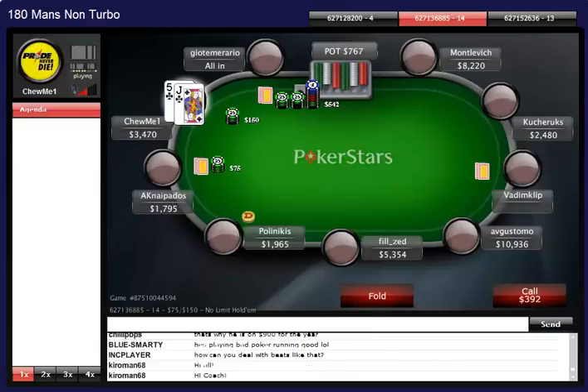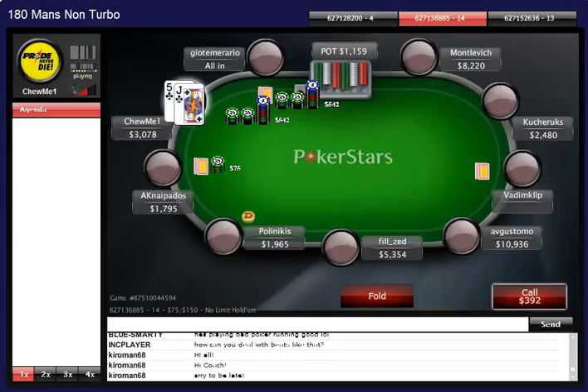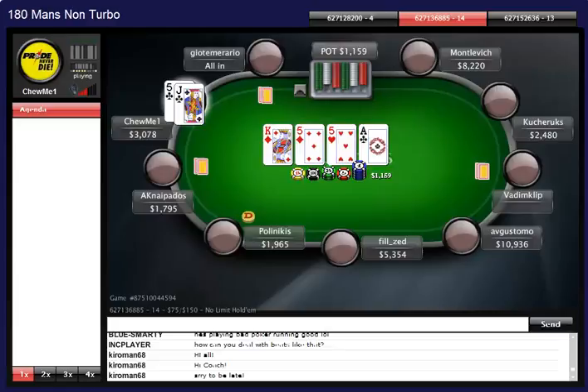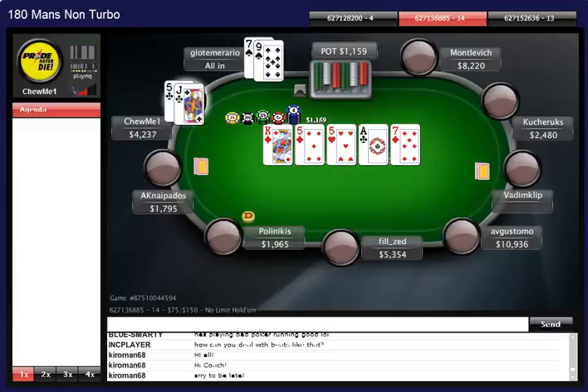This guy is shoving 4 big blinds under the gun and I have jack-5 of clubs - going to call. Getting 400 into 1100, a good price, I'm actually in front. And we flopped the nuts - good game.